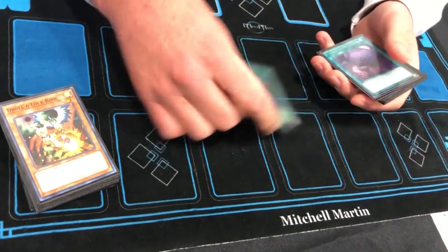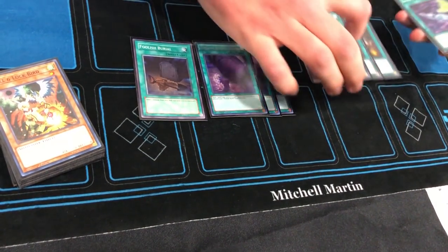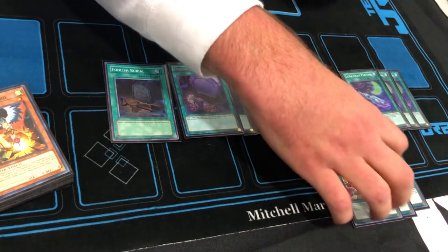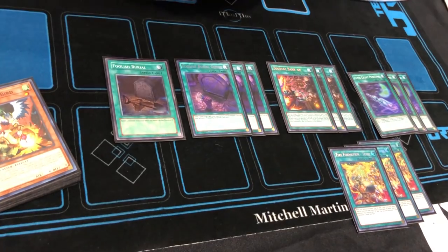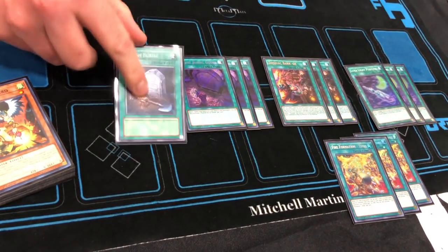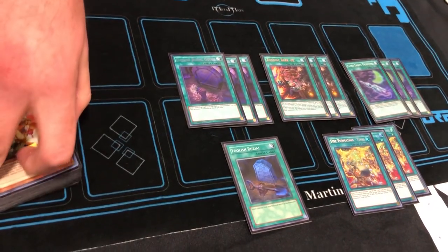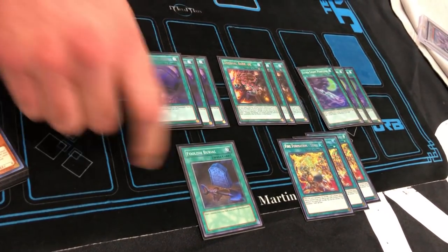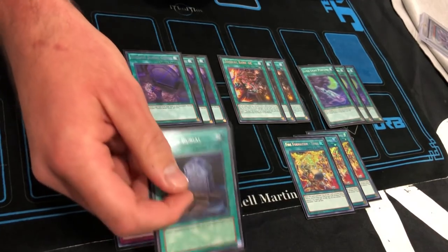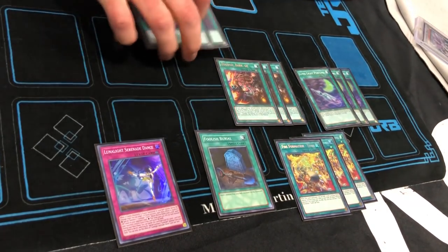For the spells and traps: one Foolish Burial, three Foolish Burial Goods, three Zoodiac Barrage, three Perfume, and three Tanki. Foolish Burial Goods is really good — it can send Zephyros, send Emerald Bird to special summon, send Martin to search the trap card. It's very toolbox-y; you can get cards in the Graveyard for Tiger to special summon. Goods is probably the best card in the deck.